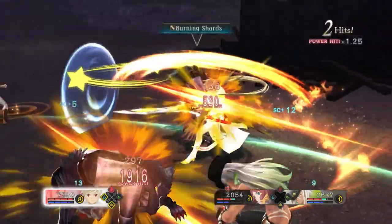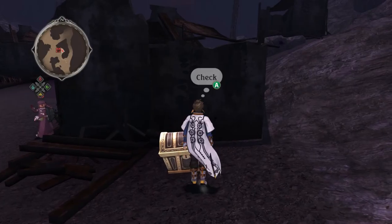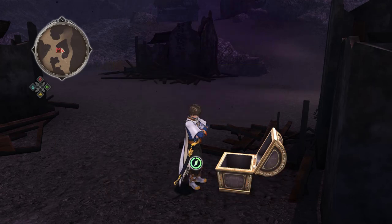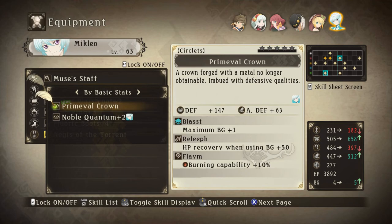To overwhelm the enemy with the exact same spammy move over and over again. We got a primeval crown — 'Crown forged with metal no longer obtainable, imbued with defensive qualities.' Let's see if that's any good. We wouldn't have quite as much attack — decent chunk decrease — but it increases defense by a lot and increases BG by one. Reduces magic attack. I guess this is more for defense. It decreases physical attack a lot, so I'm not sure about this one.